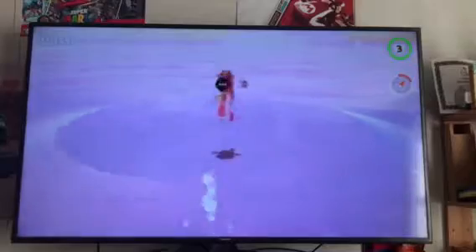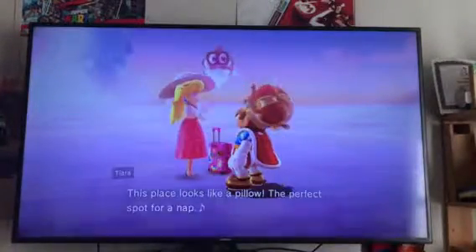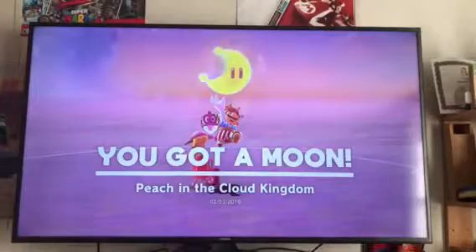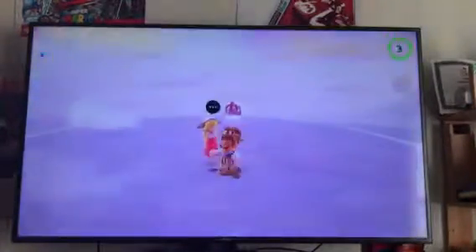Let's talk to Peach first here in the Cloud Kingdom. Peach in the Cloud Kingdom — so that's an easy Power Moon to get, just talk to Peach and she'll give it to you.